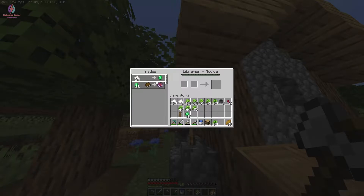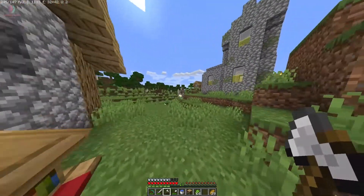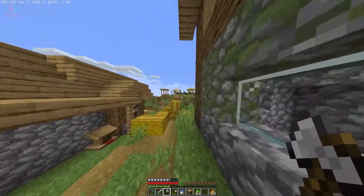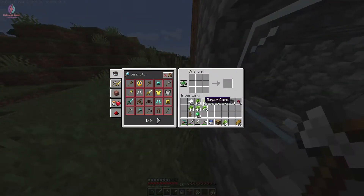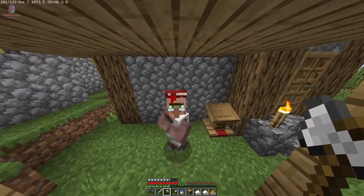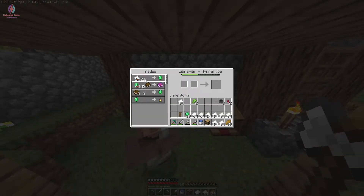The second librarian is also giving me one emerald for 24 papers and is also offering Curse of Vanishing enchanted books. I need to find my crafting table and make more papers. I made a bunch of papers. He is now giving me emerald for 23 papers — he decreased the price by one!